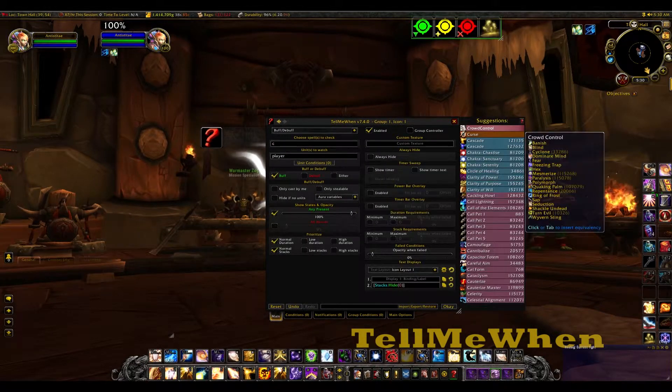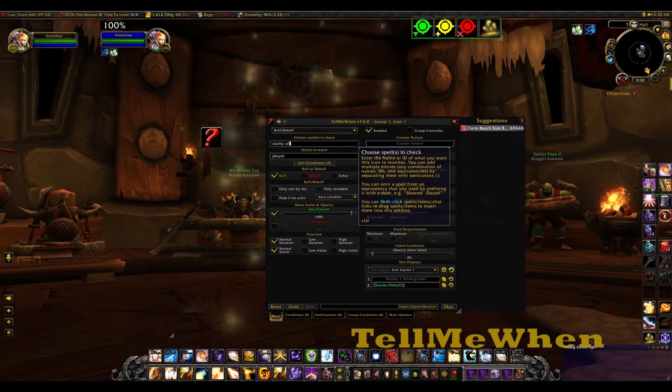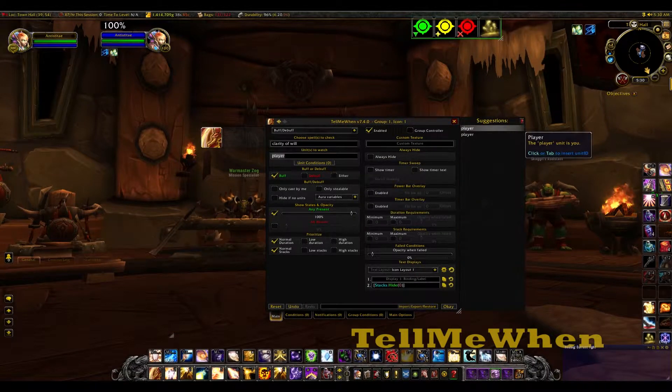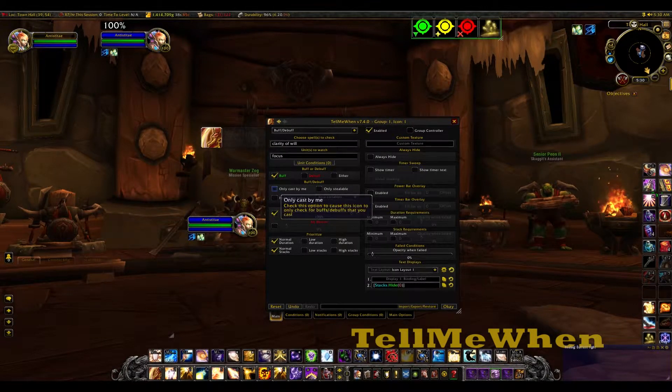The spell to check is of course Clarity of Will. You can assign whatever you want to the units to watch. Typically, I set up two of these icons in order to track both tanks in the raid. So I set my first icon as focus, and I usually just manually type the name of the player in the second one. You could also try tracking main tank 1, main tank 2 — I'll leave that up to you.